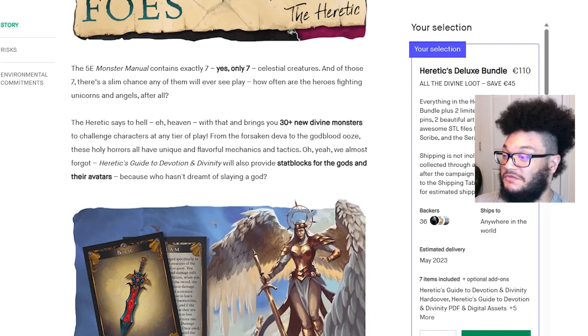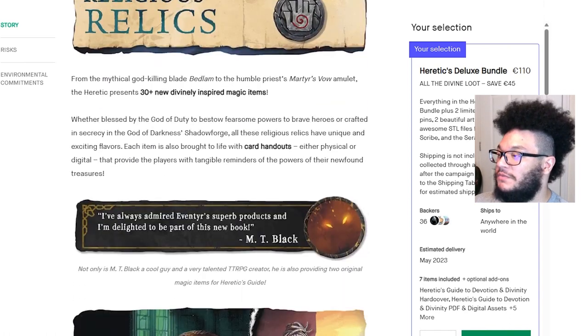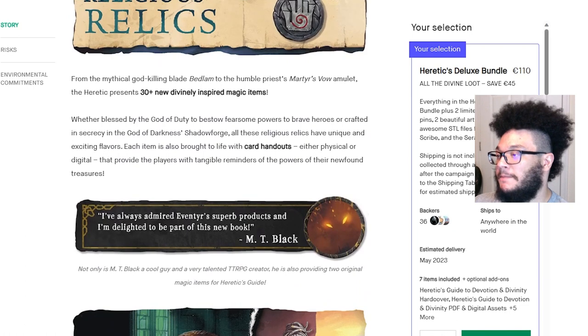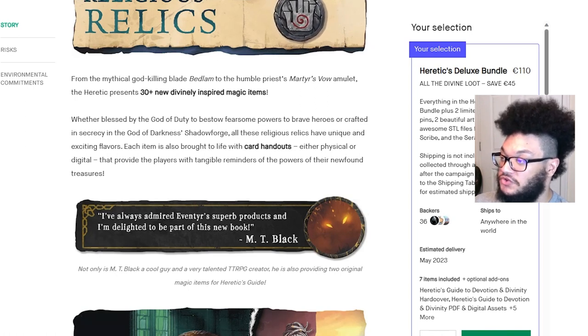Religious relics: from the mythical god-killing blade Bedlam to the humble Martyr's Vow Amulet, the heretic presents 30-plus new divinely inspired magic items. Whether blessed by the god of duty or crafted in the god of darkness's Shadows Forge, all these religious relics have unique and exciting flavors. Each item is also brought to life with card handouts — either physical or digital — providing players with tangible reminders of the powers of their newfound treasures.